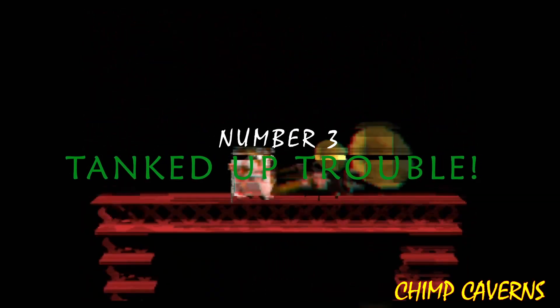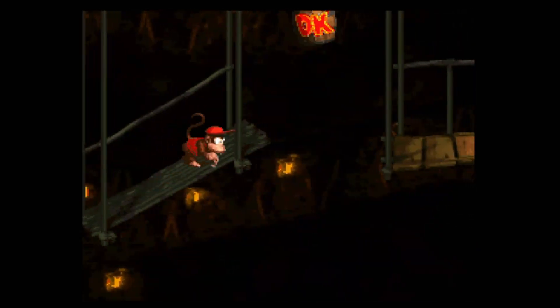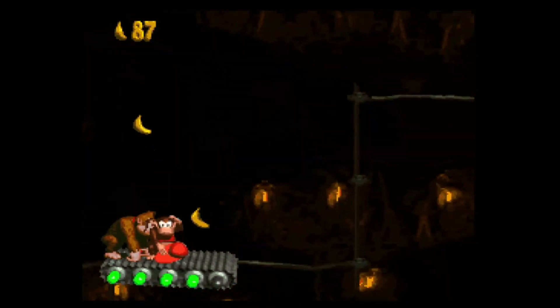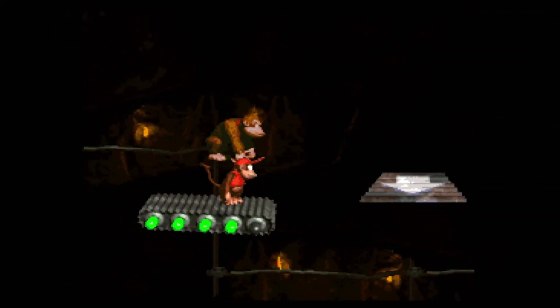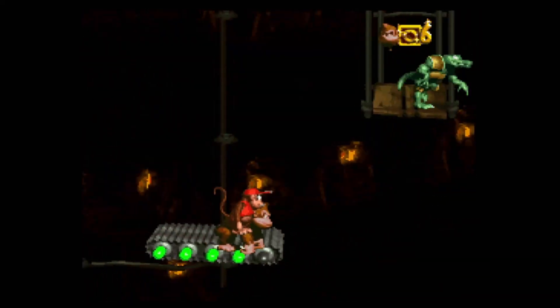Number 3: Tanked Up Trouble. Number three on our list is Tanked Up Trouble, the first level you find in Chimp Caverns. You navigate this level by riding a platform on a rail, just like in the stage Trick Track Trek — with a little caveat: that platform needs to be fueled. You collect fuel barrels as you progress through the stage. Since this stage is one of the last ones in the game, they get pretty stingy with the fuel, adding to the challenge.